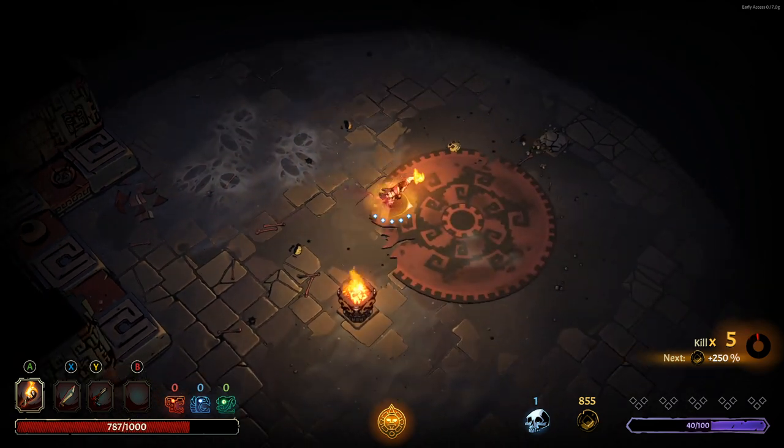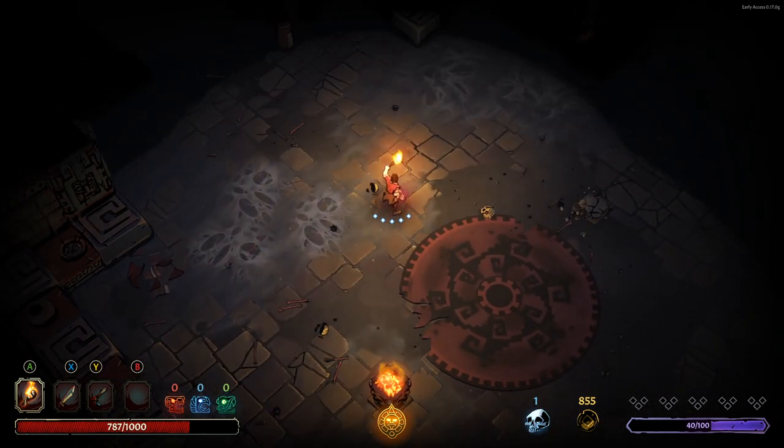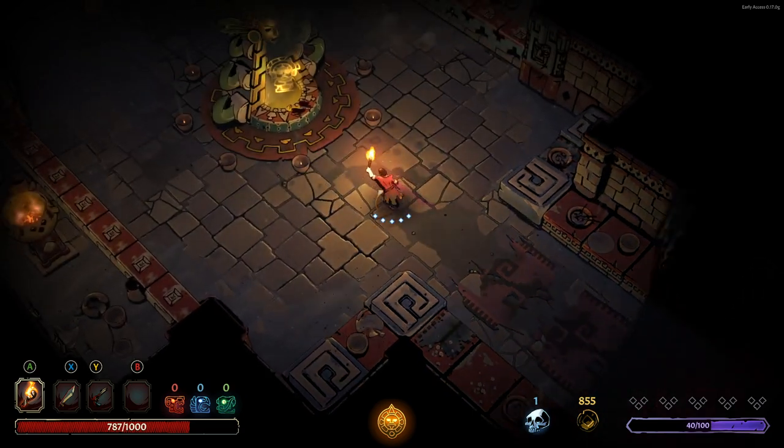As you saw there, we just picked up what is called a crystal skull in the game — you can see that in the bottom right there, next to our money. We can use those to do permanent upgrades to our character later on. It's kind of like the meta currency of this game.